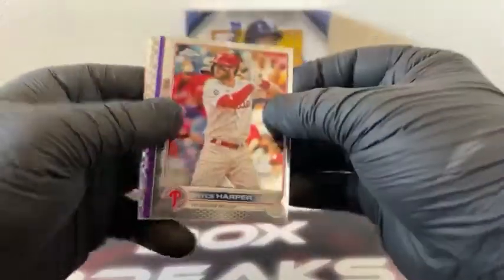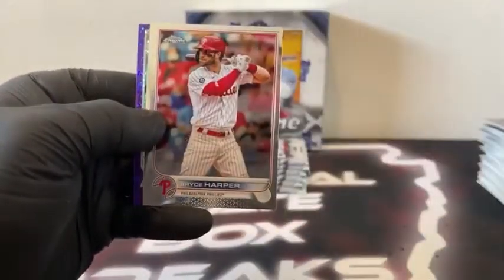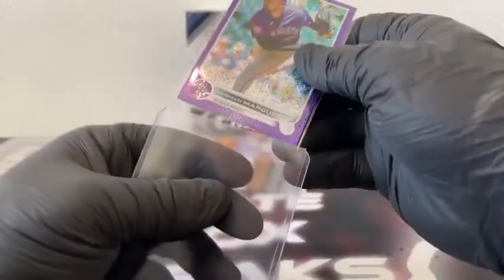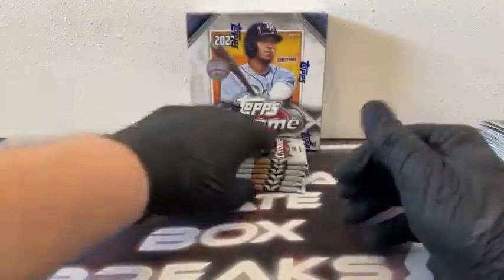We've got a hit in this pack — that's a Purple Speckled. X-Fractor Rendon. There's Shane Baz and a Jose Siri. And behind Bryce Harper, it is German Marquez on the Purple Speckled. Sleeve and top load — that goes great with the Rockies colors, 56 out of 299 for Colorado. Beautiful hit there for the Rockies.